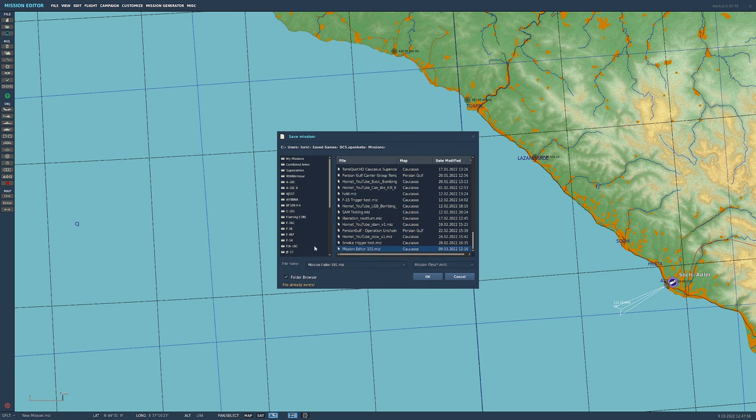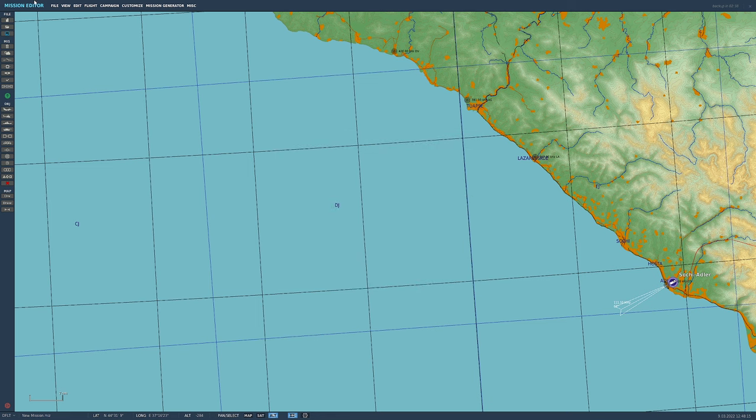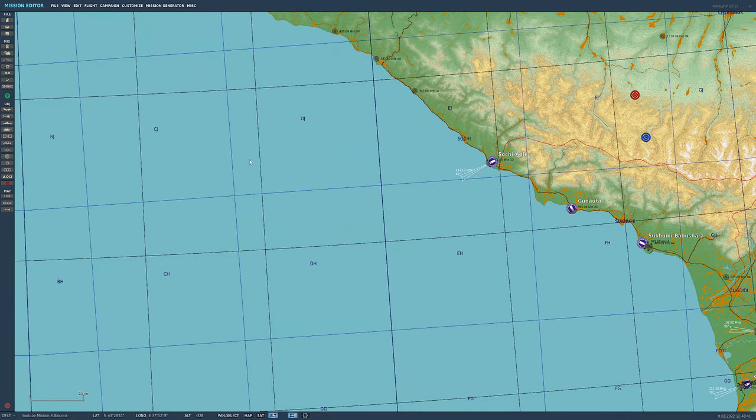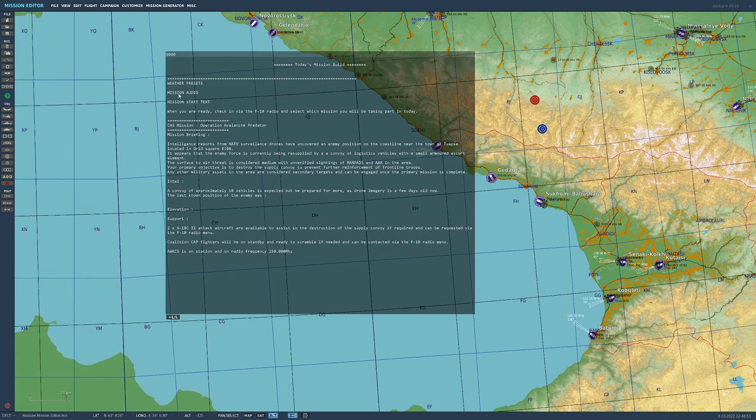We're going to press save and call this 'YouTube Mission Editor,' then press OK. In the bottom left it'll show the mission name. In the top right you can see the auto-backup feature — it tells you how many seconds until the next save. In about two minutes and 35 seconds it will save our mission state. Weather presets are covered.